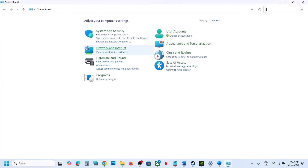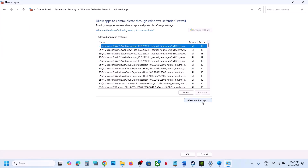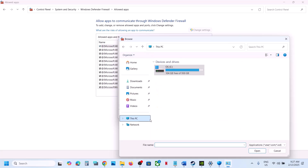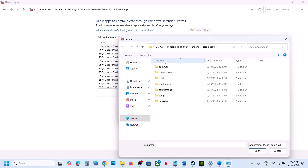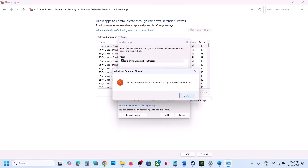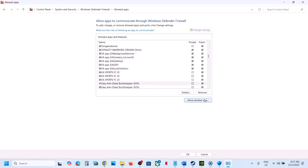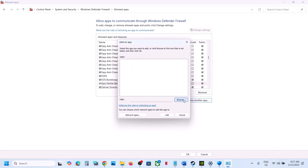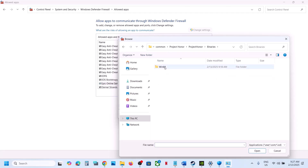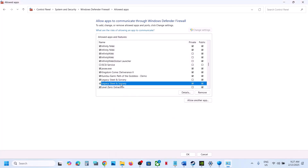Then open Control Panel, go to System and Security > Windows Defender Firewall > Allow an App or Feature Through Windows Defender Firewall. Click Change Settings > Allow Another App > Browse, navigate to the game installation folder, and add the game exe files. Make sure to also add the exe from Project Owner > Binaries > Win64. Once all game exe files are added, launch the game and check.